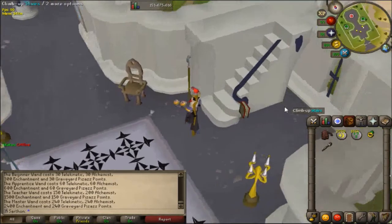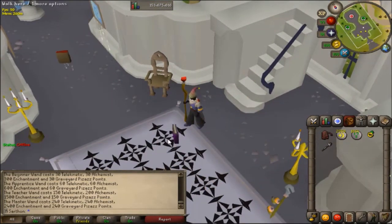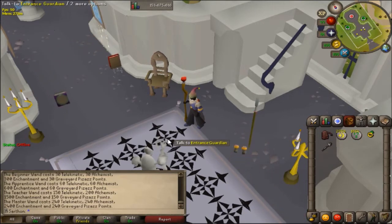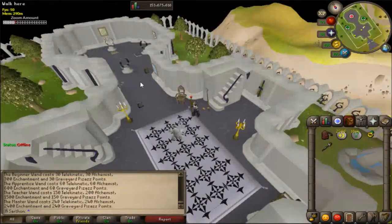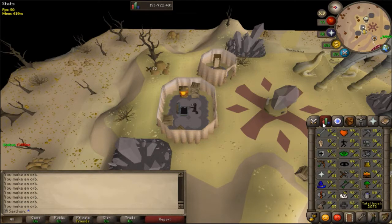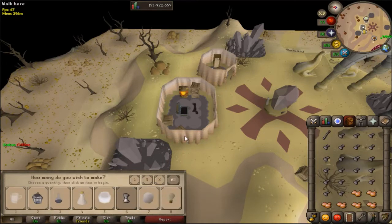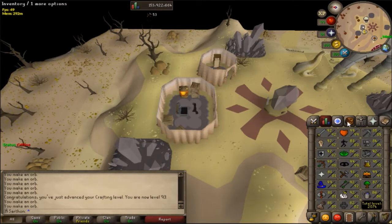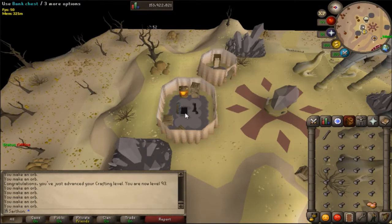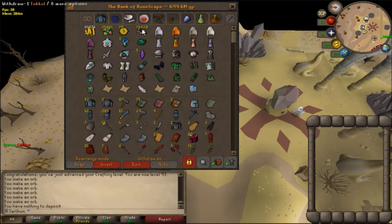I have the kodai insignia and I need to make the kodai wand, which means getting the master's wand first. I'm going to need 480 telekinetic, 530 alchemy, 4800 enchantment, and 480 graveyard points at the mage training arena. I started that grind, took a break for raids, and now I'm finishing the crafting level. I've got 93 crafting done. I finished the enchantment section of MTA and now I'm going to do the telekinetic to finish it off.